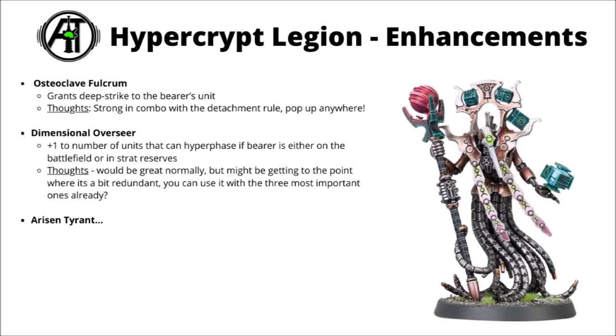For enhancements, first up there's the Osteoclave Fulcrum — nice, simple, and very effective in this detachment, granting the Bearer's Unit Deep Strike. So you could have Warriors, Immortals, or maybe even Locust Destroyers with a Locust Lord coming down anywhere on the board. Really strong in combination with the detachment rule. Dimensional Overseer gives you plus one to the number of units that can Hyperphase, provided the Bearer's either on the battlefield or in strategic reserves. I feel like this one is maybe a little bit lower yield than it sounds — you already get to warp three favourite units at Strikeforce level, so the only one you're gaining is the least important of four units.